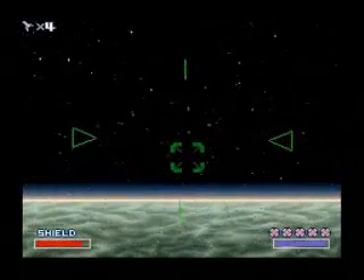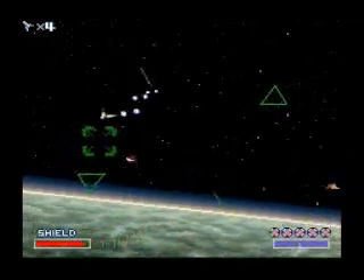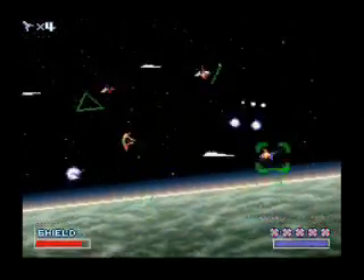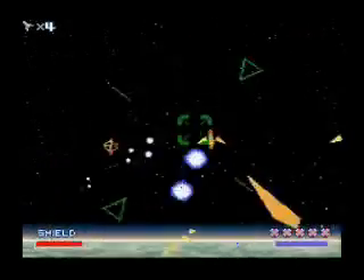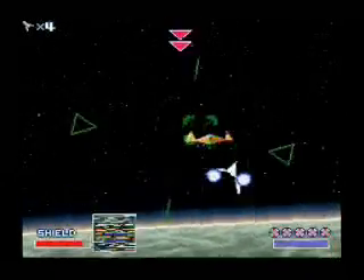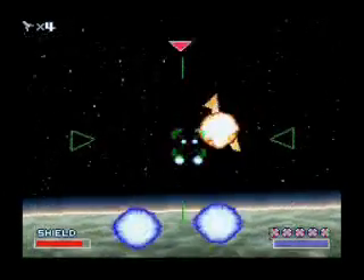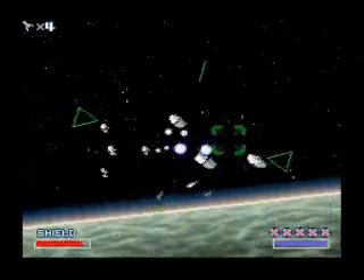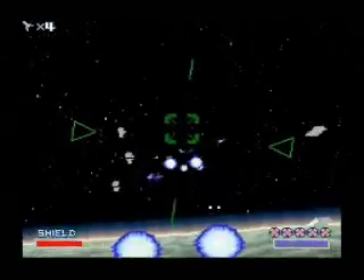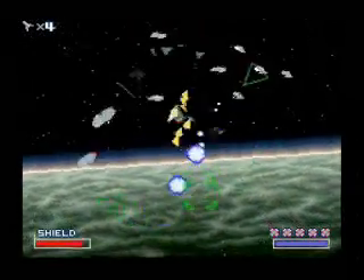That's dumb — I know it's not. Is that the only appearance of the enemy that gives you the shield? I believe it does, unless it appears on Route 3 — I can't remember off the top of my head. The orange guy that looks like the guy that gives you the twin laser actually gives you the shield power-up instead, and then I shot him in a rather inaccessible place.